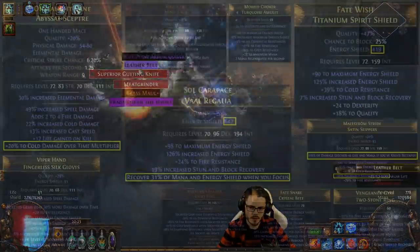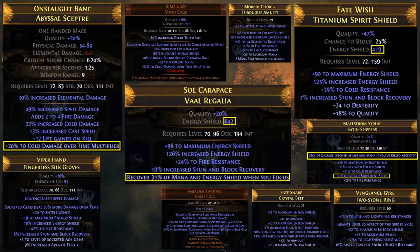Here's a look at my endgame gear — most of this I crafted myself using fossils and master crafting. Both for early endgame and late endgame, fossil crafting is fantastic for energy shield gear. Your priorities on your armor pieces are high energy shield and enough resistances to get you capped. Your chest, helmet, and shield are the most important slots for energy shield. Your next priority is to make sure you get some decent move speed on your boots.